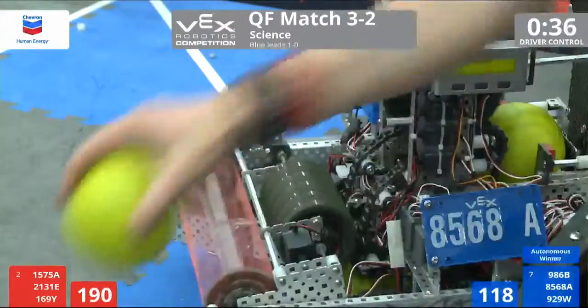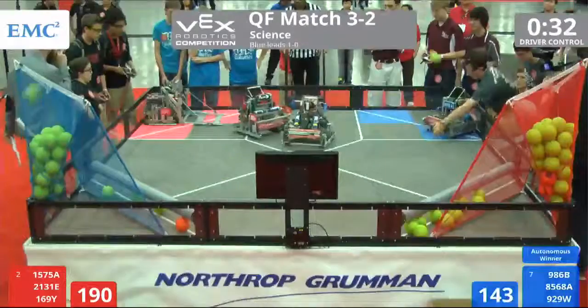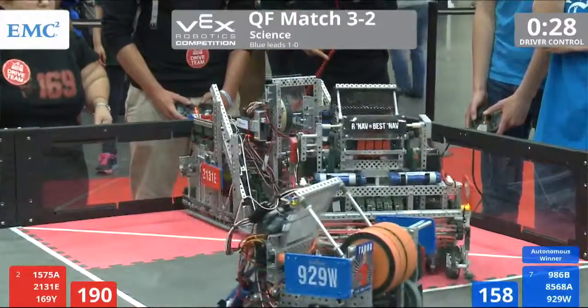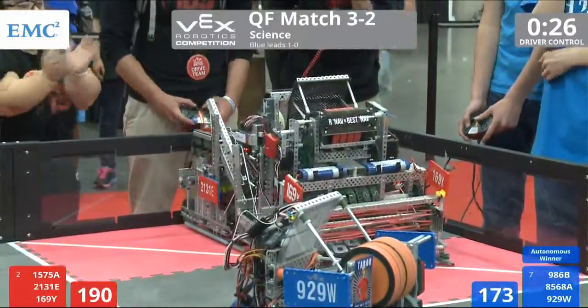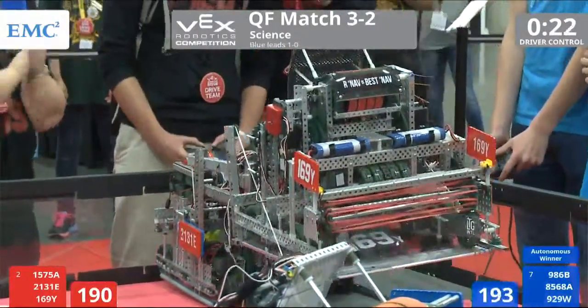929W looking to find some balls on the ground. The timer became unplugged — we have 33 seconds left in the match. And 2131E deploys a ramp. 8568A continuing to score for the Blue Alliance. It's neck and neck. Red looking to get some bonus points here.